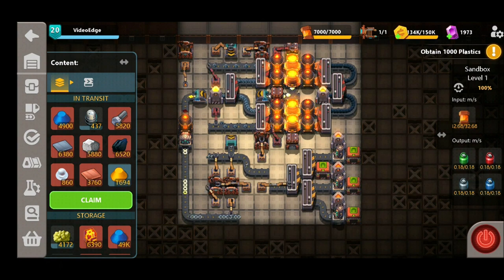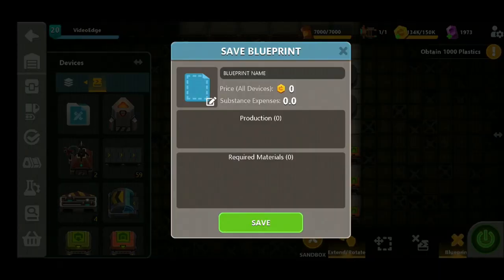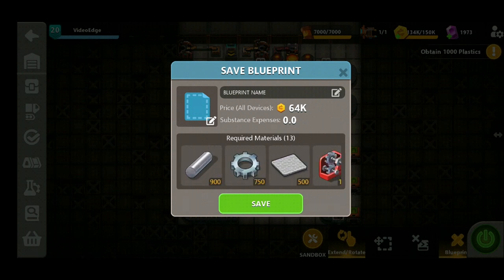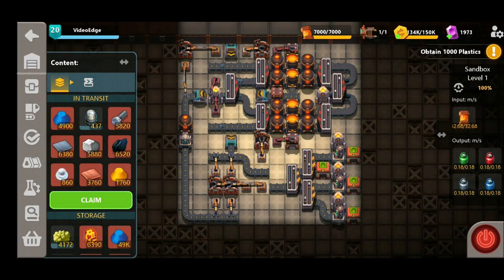Due to the lower output, the substance expense is also very small, which is increasingly important now that substance harvesters have been capped to 20 per Sandship — so saving on substance expense is an extra benefit of this design. Jumping over to the blueprint, the price is actually very cheap as well — only 64k — owing to the fact that we've limited fast tech to as little as possible. Because it's such a low price, you can actually have maybe two or three of these running at the same time to really maximize your gas canister output.